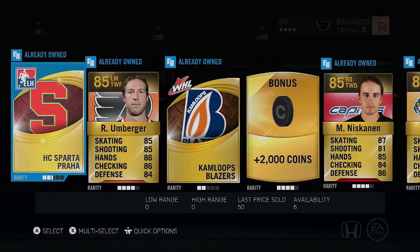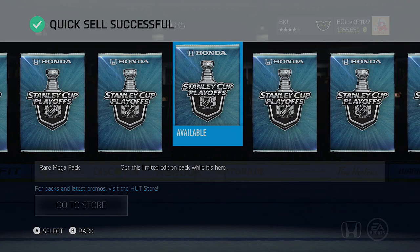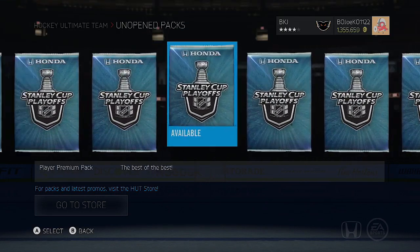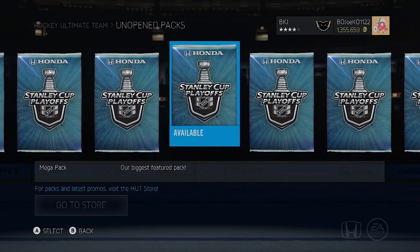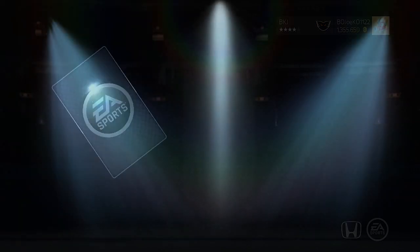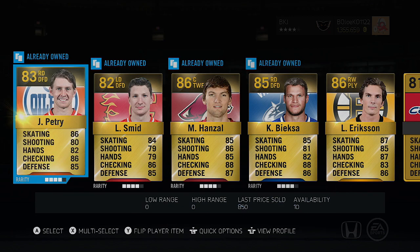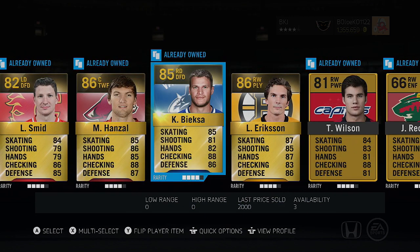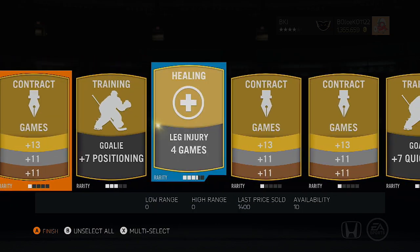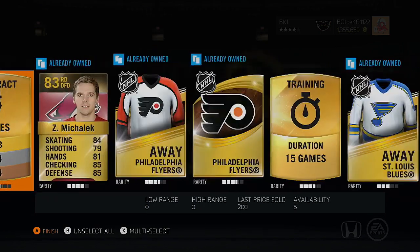I have 24 packs left to open — I have rare megas but I want to hold on to those. I'll open two regular mega packs and save the rest for next week. First mega pack: Petrie's back again, Louie Erickson — not terrible. Everyone else not really too great in here. Holding on to the contracts, skipping the gold goaltender trainings.